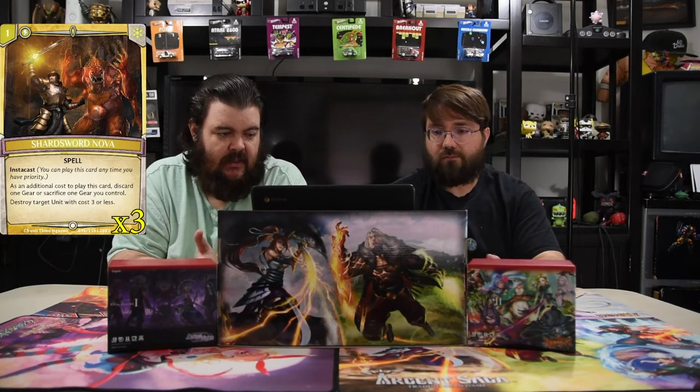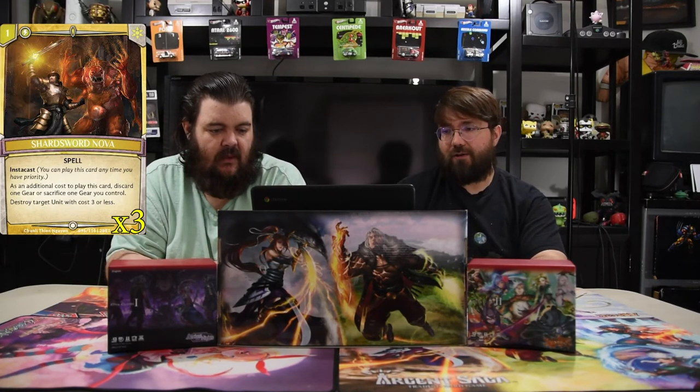Next is Shardsword Nova — one instacast. Additional cost to play this card: discard one gear or sacrifice one gear you control. Destroy target unit with cost three or less. This card is insane because you're like, cool, pay one, kill a gear that I get back, and kill their dude. It's always not fun when you're almost dead but the last tower is a white tower — this kills the guardian and you just swing in.